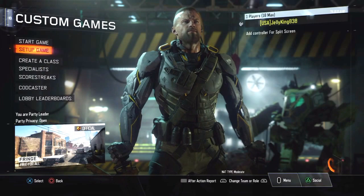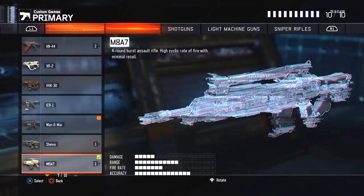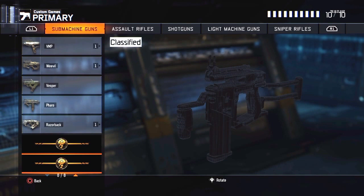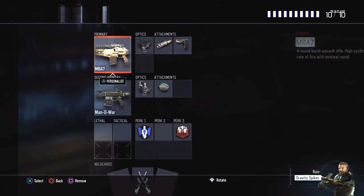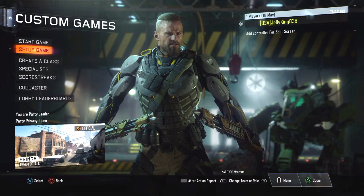Go to custom games and as you can see, if you go to create a class, I don't have the Peacekeeper or any melee weapon. I want to play with them but I can't seem to get them.